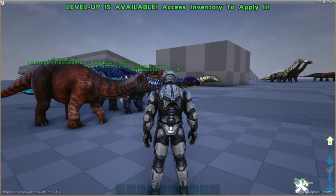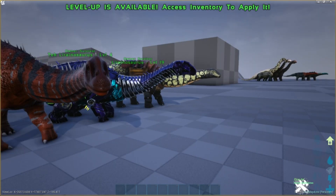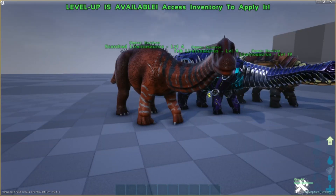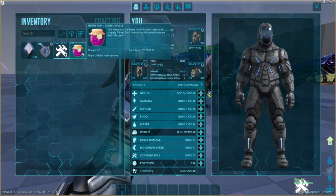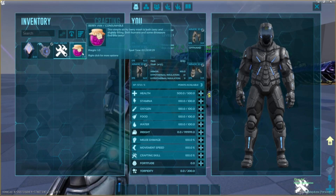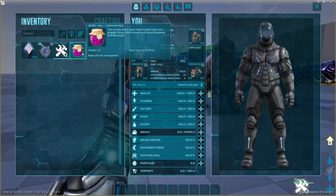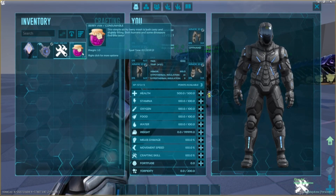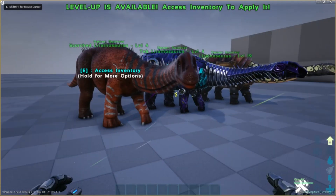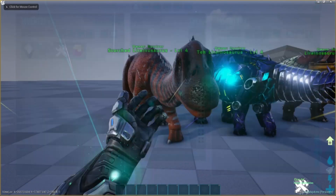If you don't have a lot of good quality berries, or you need some food in a pinch, craft some of this up. It's made from all the berries except for narco berries and stim berries — so blue, yellow, red, and so on. Pretty basic passive tame; feed it one of these, you're good to go.